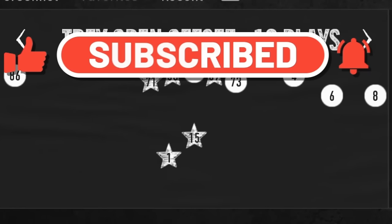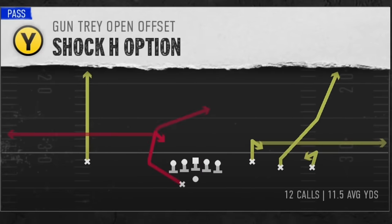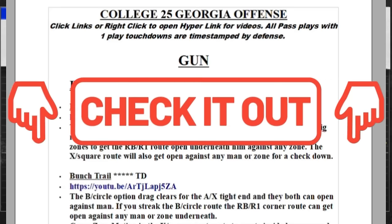This first play is going to be something that I first showed out of my Georgia offensive e-book. I'm going to be using the formation the Trey Open Offset, but this is really something that you should be able to find in just about any playbook in the game. So go to your favorite playbook, check any Trips formation, and look for a play that looks similar to the Shock Age option, as this slot fade is going to be the play. If you guys want more help or more money plays, you can download this or any of my e-books instantly by clicking links in the description or the top pinned comment.